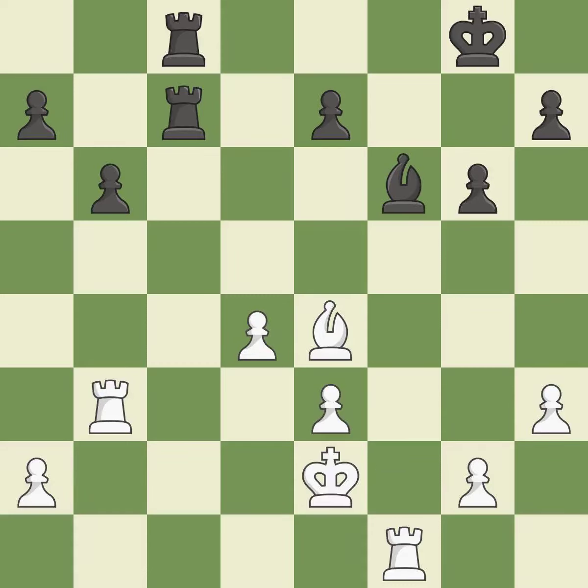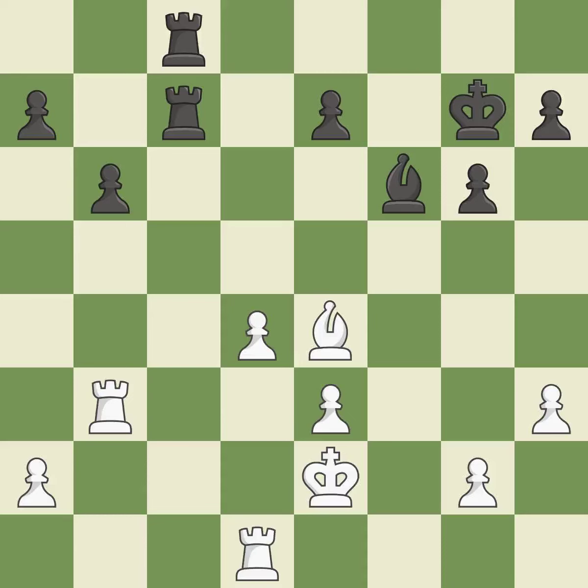Very precise. A solid choice. This offers to exchange pieces of equal value. This provides an equal exchange of parts. This poses a risk of winning a pawn. This reveals an attack on a rook — this is the only move that works, and it is a great move. This offers to exchange pieces of equal value. This provides an equal exchange of parts. This creates a threat to win a pawn. This exposes an attack, threatening a rook. This is the only good move.